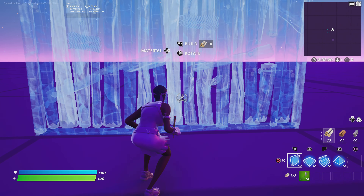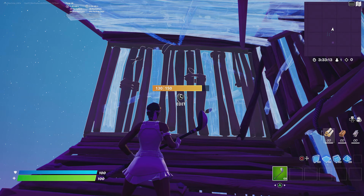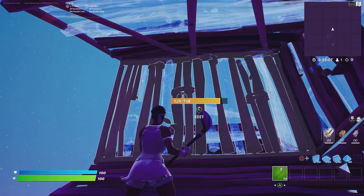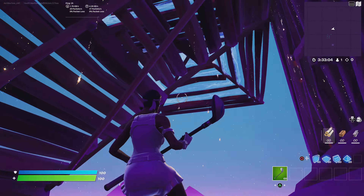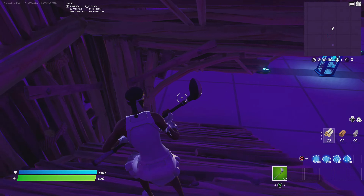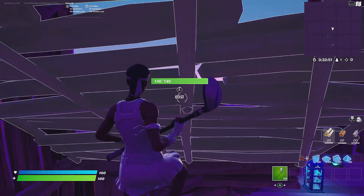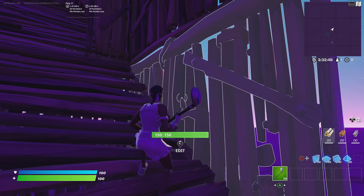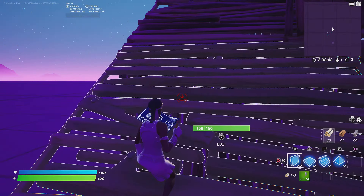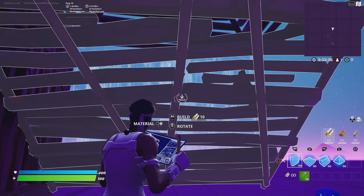So for this first retake, you want to high wall, high wall, edit up, high wall again, put out two cones, and side up. Then you want to come to ramp, wall, wall, wall, wall, stair, and a cone.